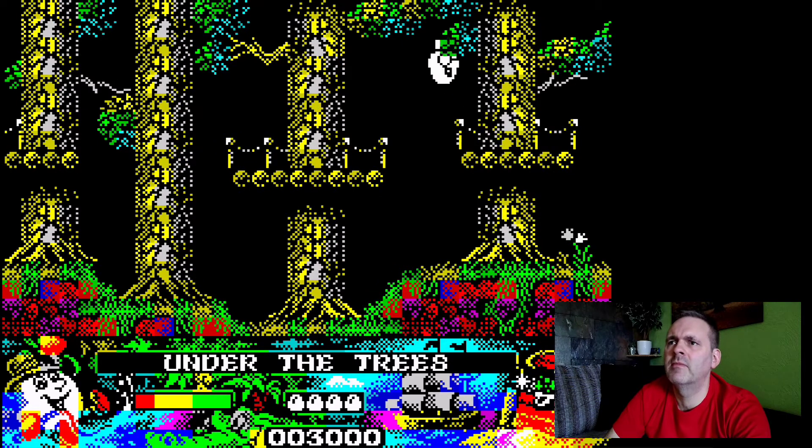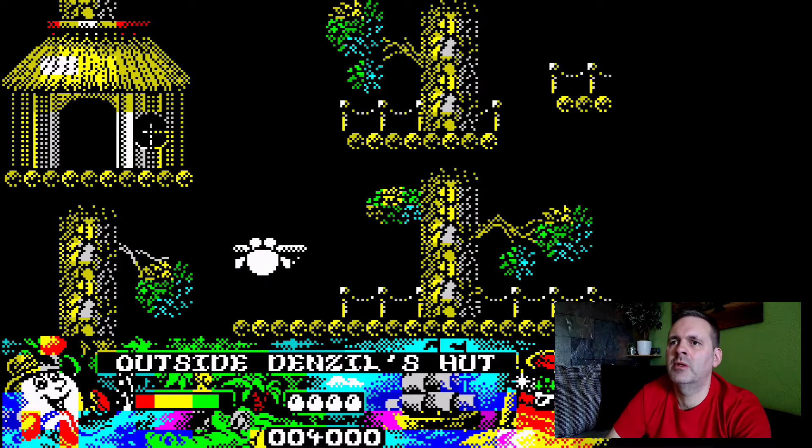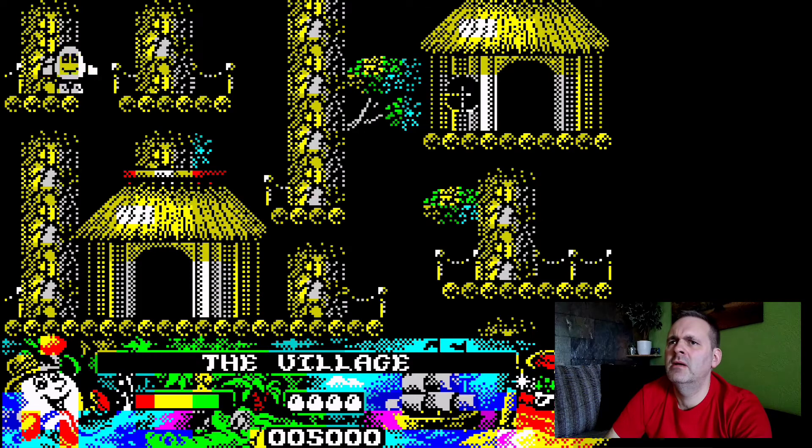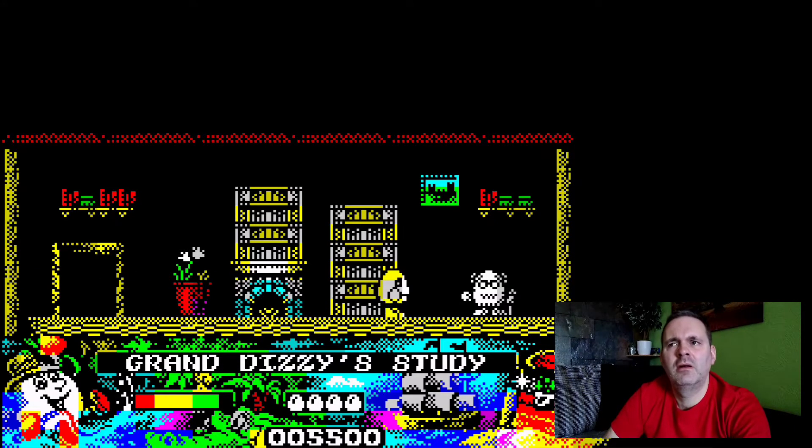Let's go this way — can I jump up here? Yes I can. We've got to fix that generator. I jumped too soon and lost a bit of energy. Calm down Nick, take your time. That's where we want to be. Let's have a look here anyway — Grand Dizzy's study. Let's speak to Grand Dizzy. Dizzy can't seem to wake him. He's asleep, even though he's standing up. Must be really tired to sleep standing up.